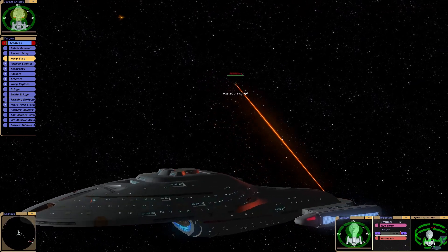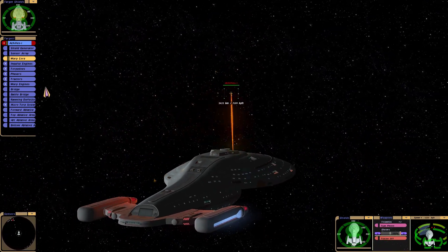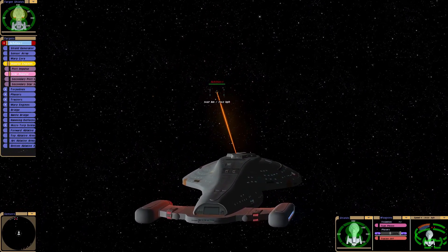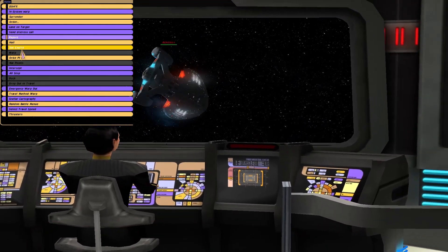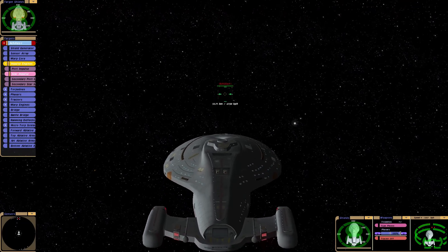The Achilles class is quite similar to the Intrepid class in my opinion. The style of this ship is also very manoeuvrable and fast — look at that, it's got backup impulse engines. Intercept course plotted. Crazy secondary impulse.